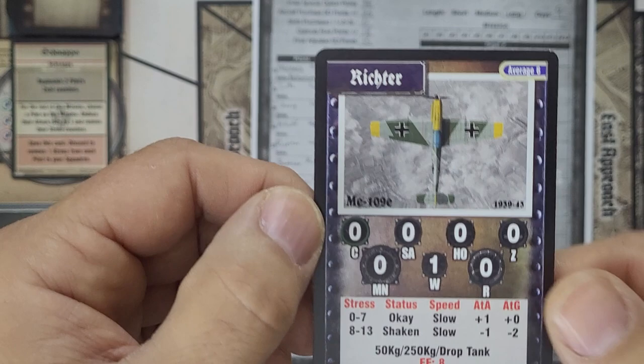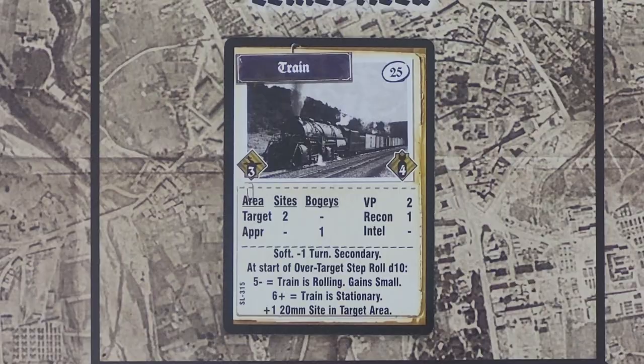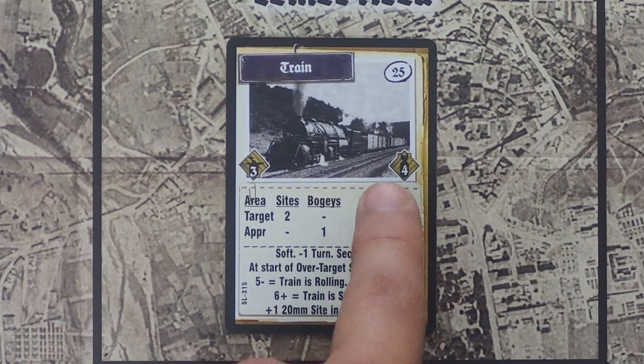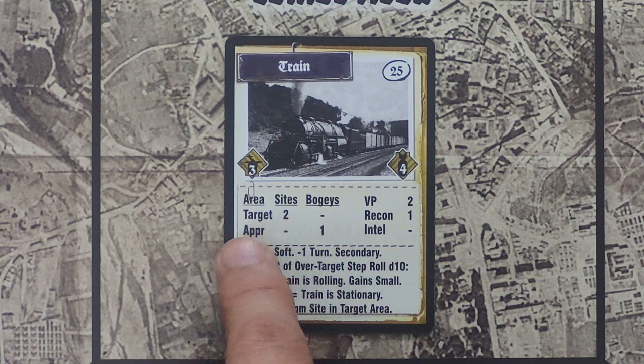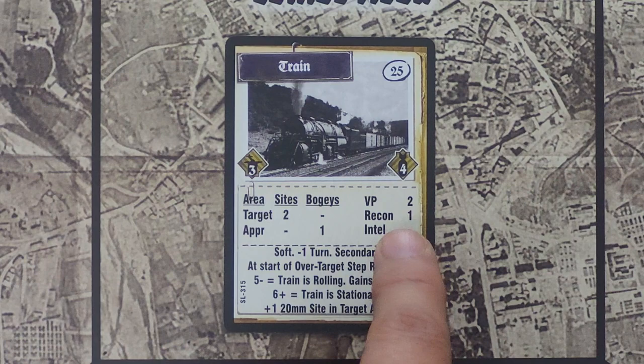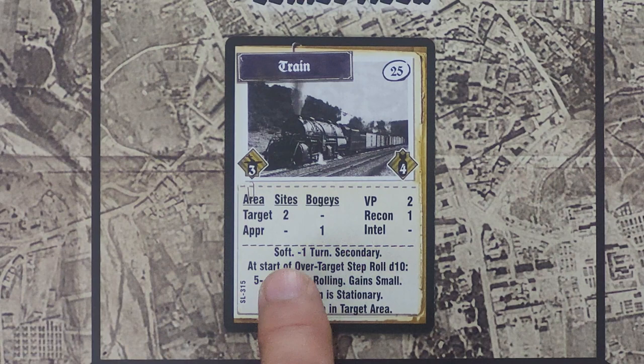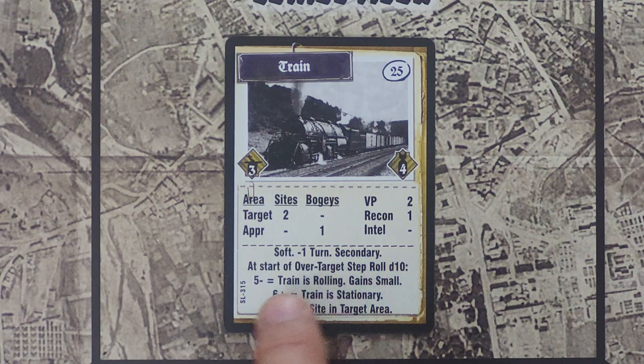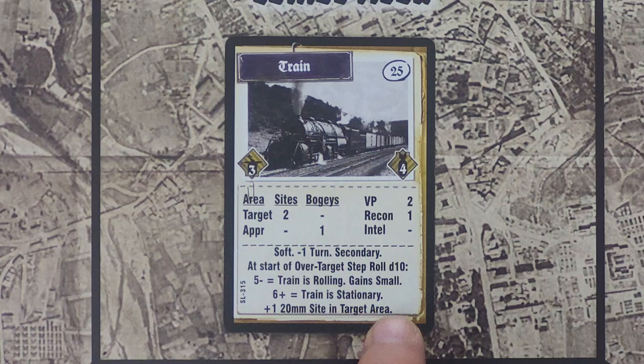Now we move on to our secondary mission for day 3: the train. Here's the target card — we can bring 3 pilots, it takes 4 hits to destroy, and it's got 2 sights in the target area, 1 bogey and 1 possible bogey in each approach area, for 2 victory points. It's a soft target. At the start of our over-target step, we roll a D10: 5 or less means the train is rolling and gains the small keyword; 6 or more means the train is stationary and we gain a 20mm sight in the target area — as many as 3 sights to deal with. We draw 2 sights and get a light machine gun, plus a special sight indicator that lets me draw a random special sight. We draw photo: same and low, 1 recon.